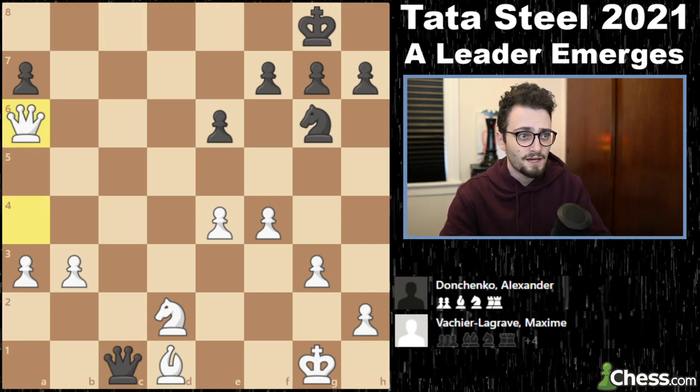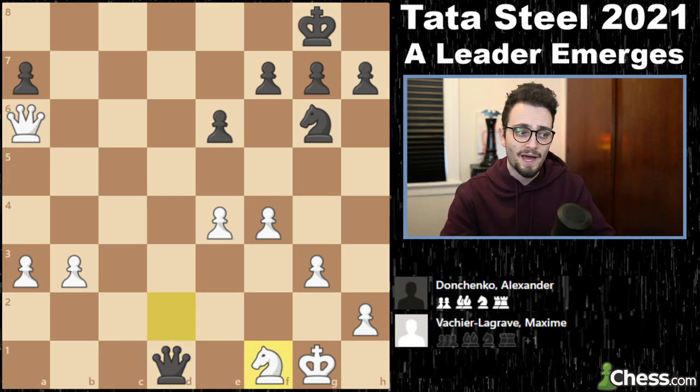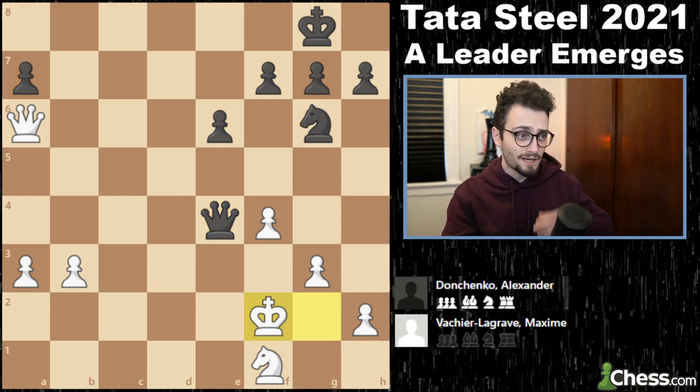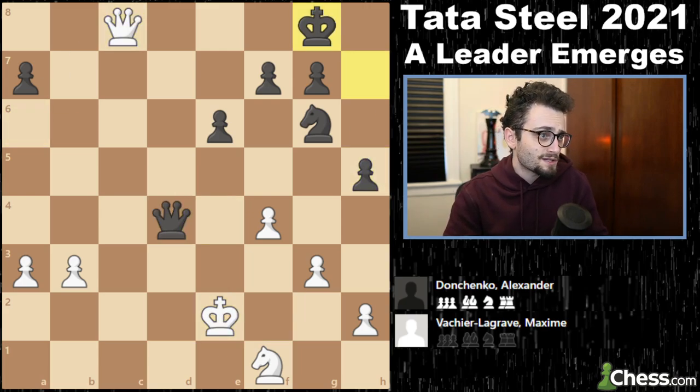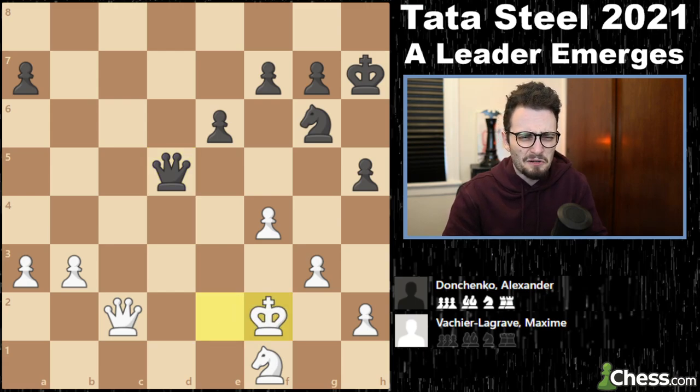This forces queen takes a6. If you take on d1 with check attacking the knight, the knight drops back, and queen comes back to d4. Donchenko now has queen, knight and five versus queen, knight and five — equal. MVL does what super GMs do in equal positions: he just keeps playing a little bit.